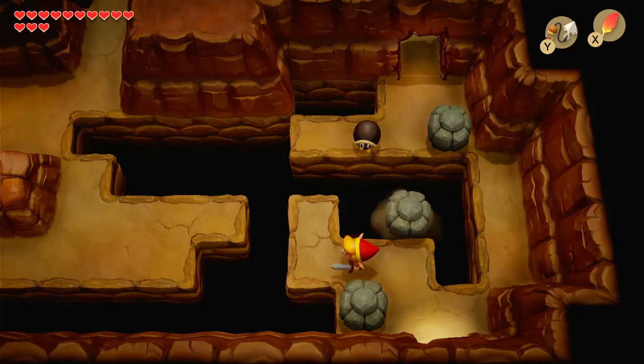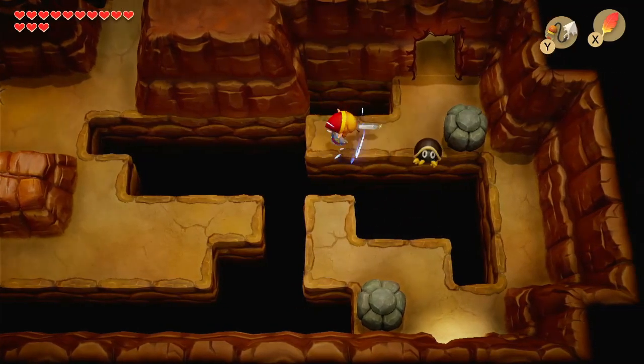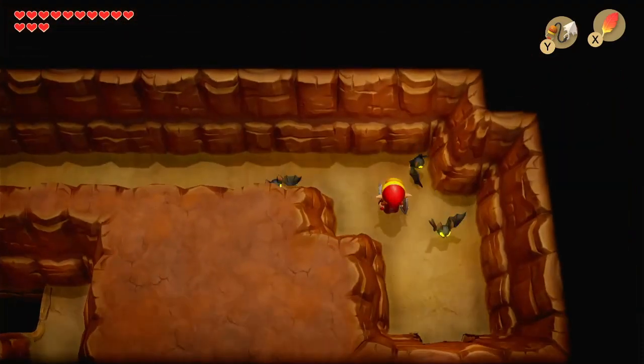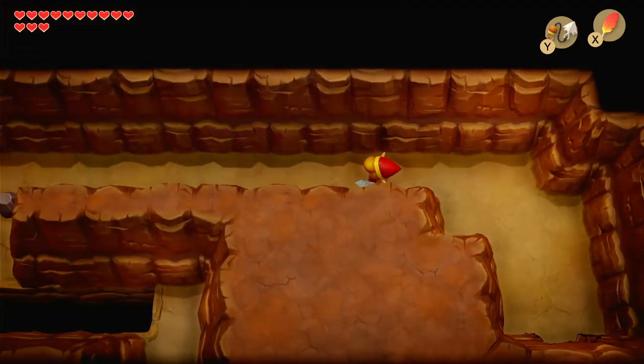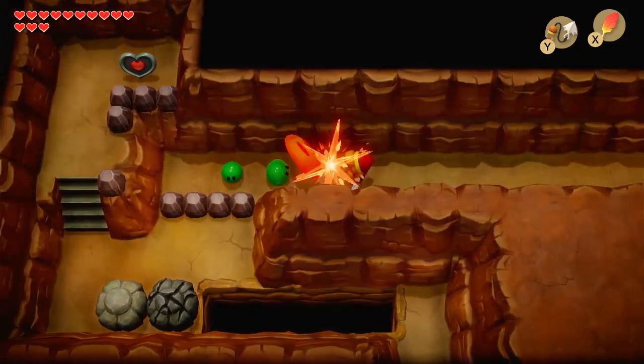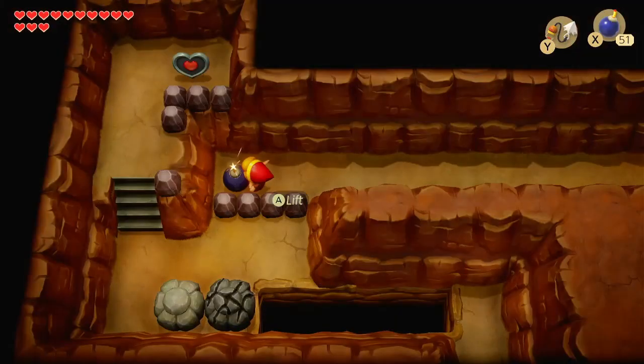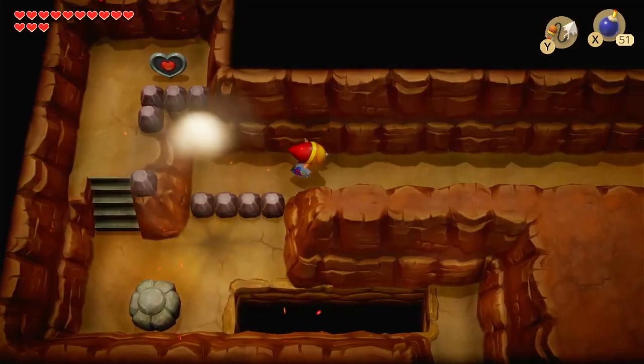Push you out of the way, stun you with a hookshot, up across, knock you over. Kill these enemies. Since that block has cracks on it, we should be able to bomb it — select our bomb, pick it up, toss it. Good enough.